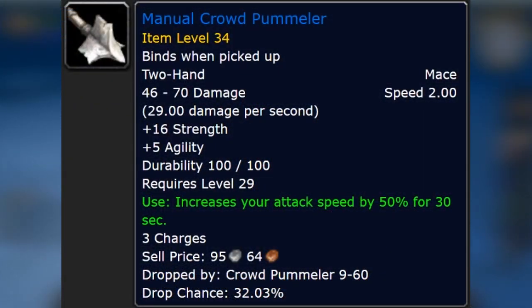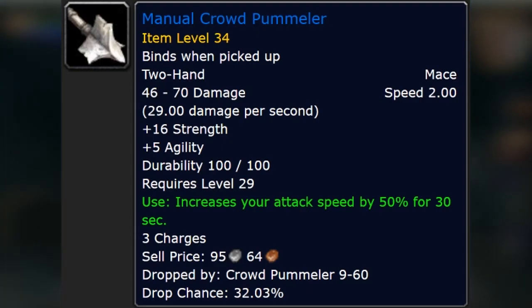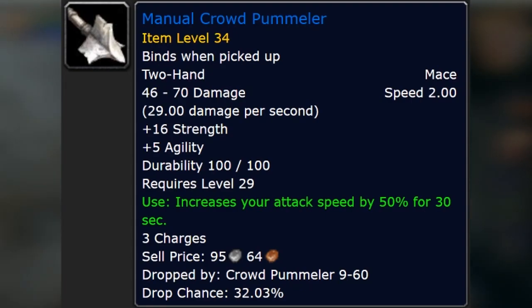Manual Crowd Pummeler is by far the best weapon in the game for feral druids, and there's a couple reasons for it. You might be asking why you'd want a level 29 weapon. Feral druids do not care at all about things like attack speed on the weapon, damage, or DPS. All they care about is strictly stats — we are a stat stick weapon user, and MCP has some amazing stats on it for druids.